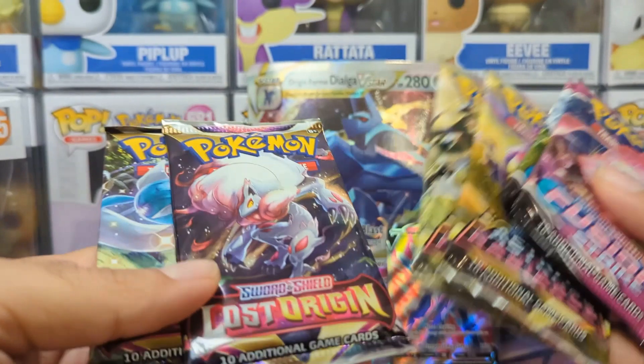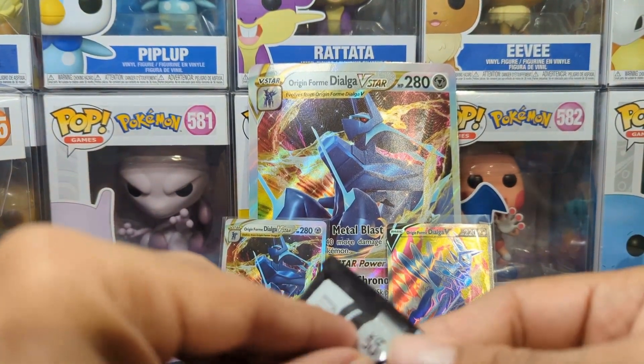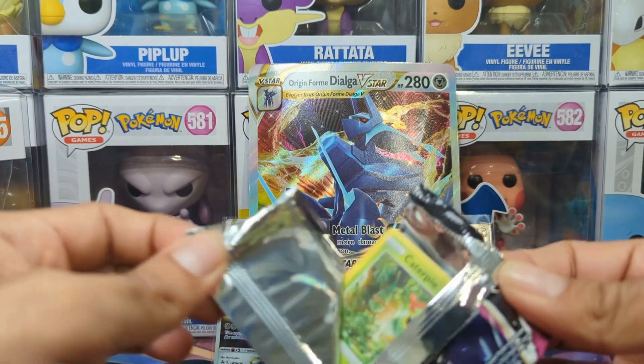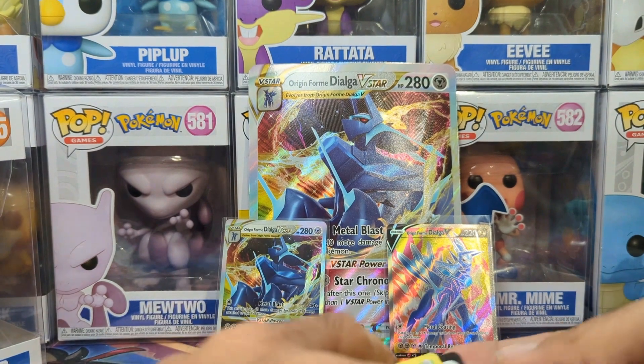Our pack selection is going to be fun stuff today. So we have two Fusion Strikes, two Astral Radiances, and two Lost Origins. So we have all Sword and Shield packs to open today. We're just going to start opening packs and getting right into it.